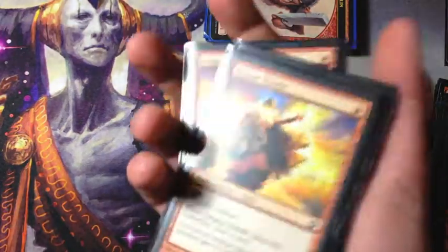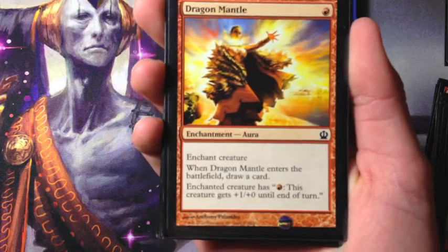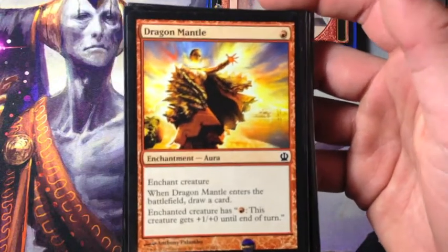Dragon Mantle: the main function of this card is to draw a card. We don't really use the firebreathing too often because we have other spells and creatures to cast, but the card draw is definitely important.